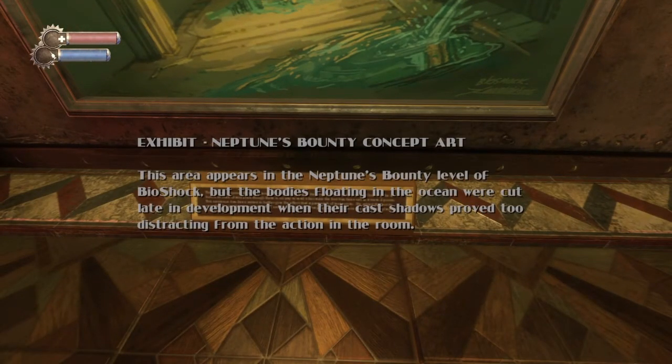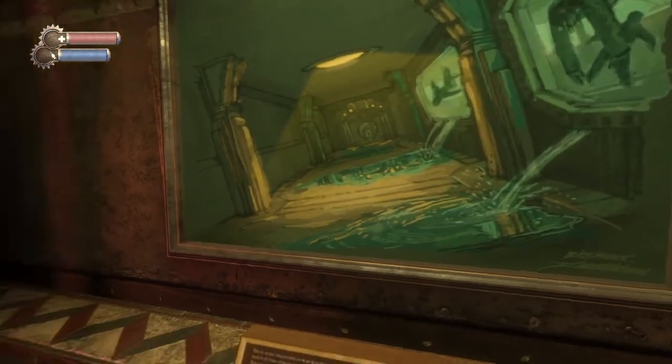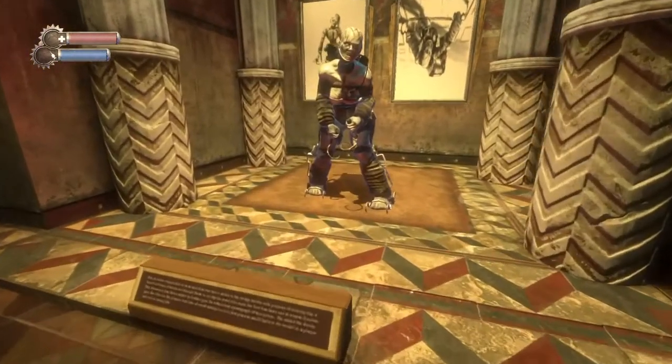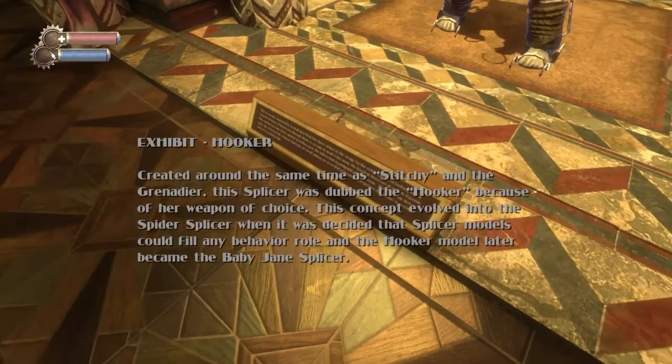Neptune's Bounty — this area appears in the Neptune's Bounty level of Bioshock, but the bodies floating in the ocean were cut late in development, so their cast shadows prove they were once there, interacting with the light. 'Hooker,' created around the same time as Stitchy and Grenader, is dubbed Hooker because of her weapons of choice. The concept evolved into the Spider Splicer, and the Hooker model later became the Baby Jane Splicer.